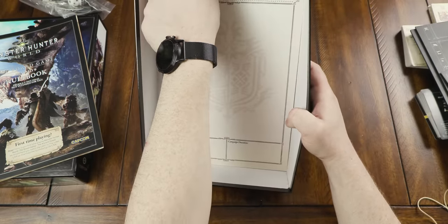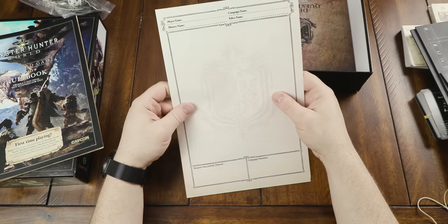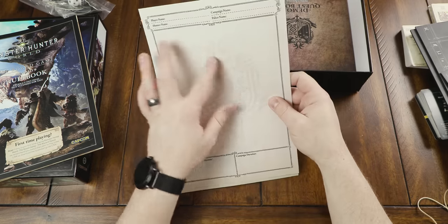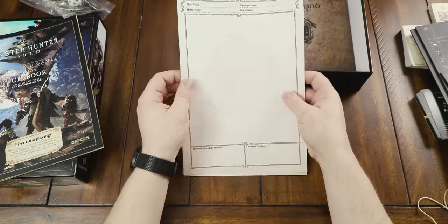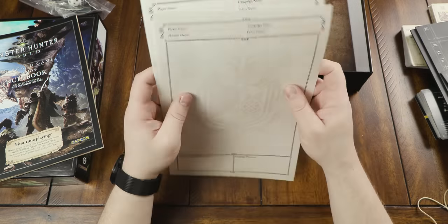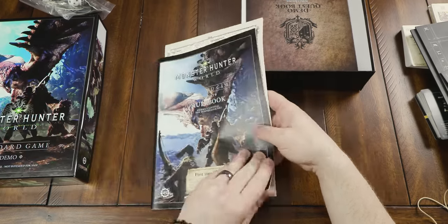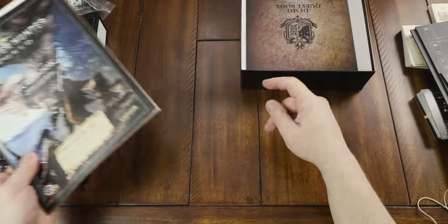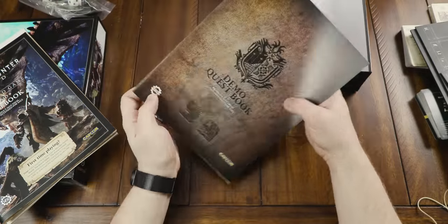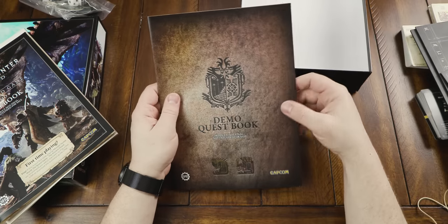We got some cool looking paper here — player name, hunter name, campaign name, palico name, monster successfully hunted, campaign duration, and then a big old slot here. I don't know what the slot is for. Even got quite a few of these — that's cool. You wouldn't want this on the table, it's big. It's bigger than the rule book even. When it comes to table space, you probably don't want that taking up a lot — which is why I hate these big rule books. Like, it's only 14 pages, but your rule book takes up half my table.